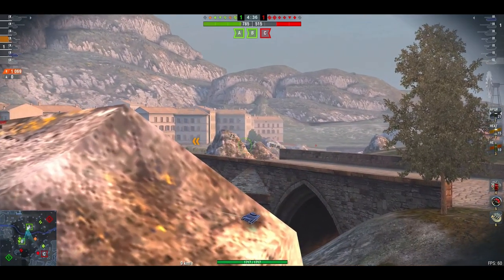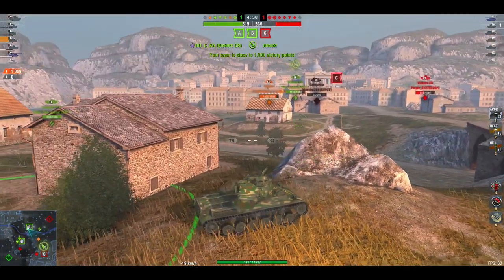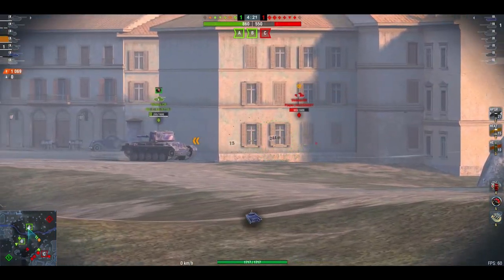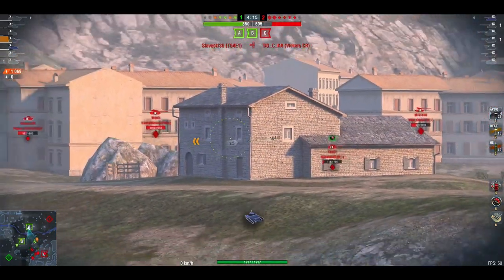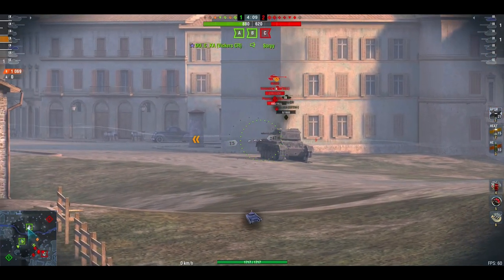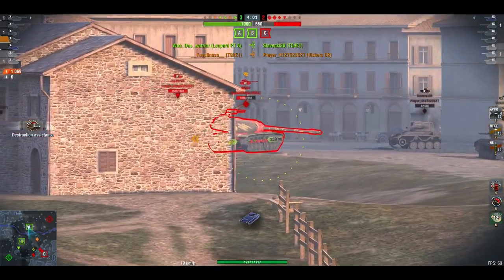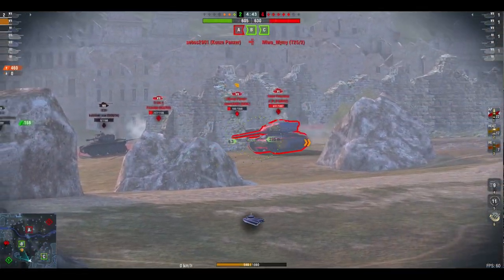We now control this map. In a moment the other team is going to start to panic because they will see those points ticking over. They've got to push either the A cap or the B cap and take tanks out at the same time. Our Vickers gets a little over-enthusiastic and goes down, so we've lost two tanks to their one — but they're still not caught up, nowhere near. Now they're going to lose their T-54 as well. What can they do? They've got to break cover — they've got no choice. And we have just completely controlled the map and decimated them.